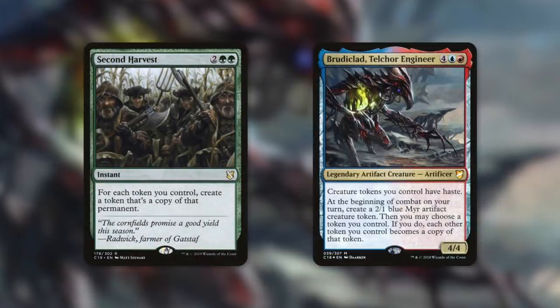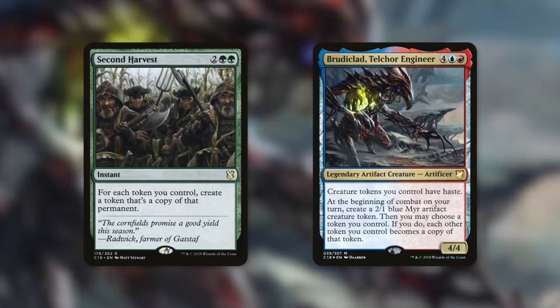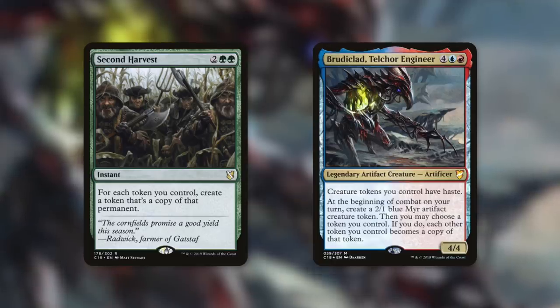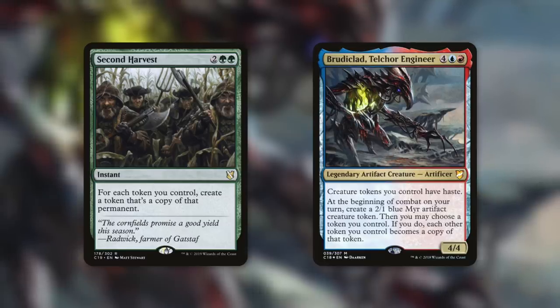Changing the subject, let's move on to tactic number ten: Token Time. One of the most valuable cards in this deck to draw later in the game, depending on the situation, might be Second Harvest. It says for each token you control, create a token that's a copy of that permanent. So basically, if you've got a lot of tokens that are copies of powerful creatures, you get double that now — all those ETBs, or just more copies of Tidespout Tyrant to bounce lands. A different but still very powerful approach comes with Brudiclad. Creature tokens you control have haste. At the beginning of combat on your turn, create a 2/1 blue mirror artifact creature token. Then you may choose a token you control — if you do, each other token you control becomes a copy of that token. Essentially this lets you turn all your tokens into one token. So if throughout the game you created tokens of other things, you can turn them into the most optimal token at the time. All those insects with Hornet Queen or those Rampaging Baloths beasts now become copies of Tidespout Tyrant. Kind of mean, but incredibly powerful, so have fun.